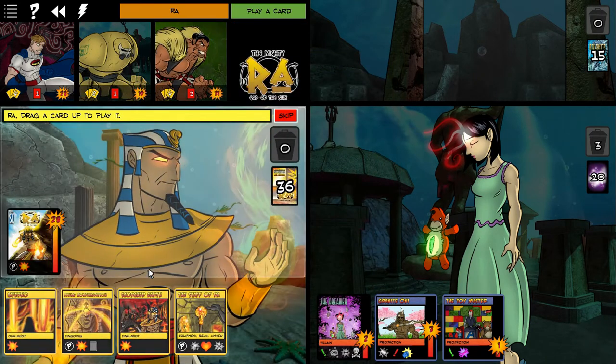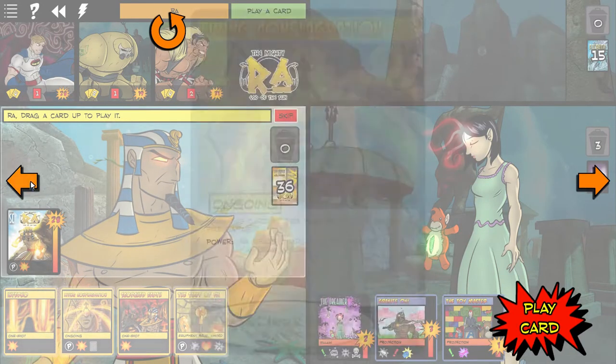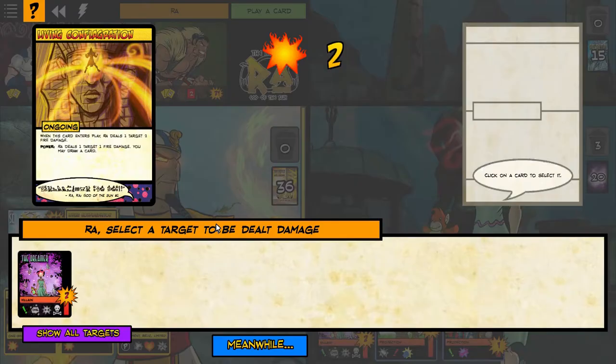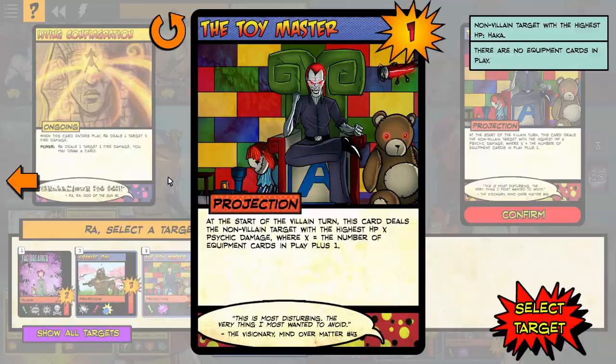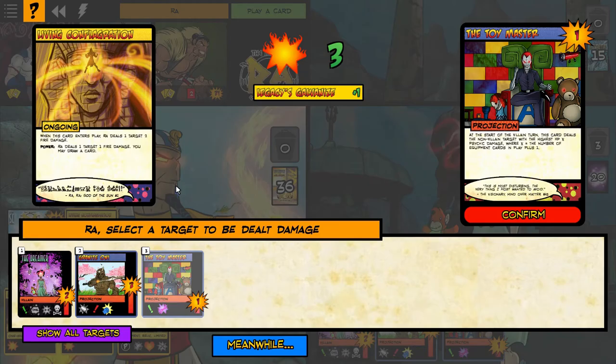The playtesting on this kind of thing must be immense. When you have all the environments, all the characters, the heroes and the villains, coming up with all the unique villains and minions — I don't know how many hours of playtesting. There's so much interaction, and you've got to make sure no one is overpowered or underpowered.